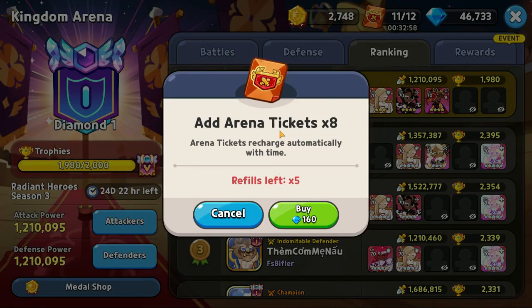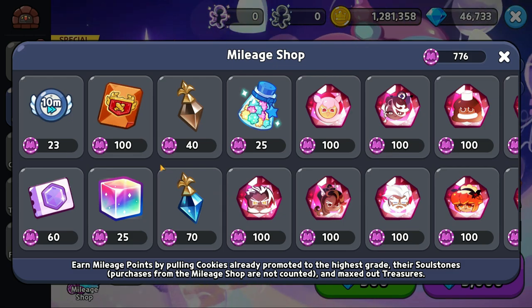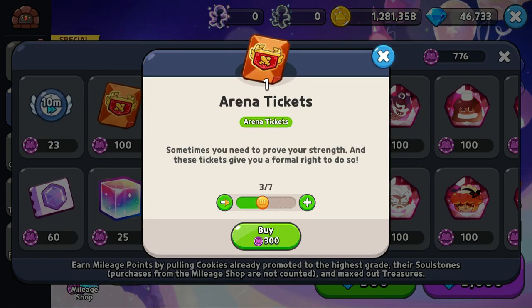Here's a trick for arena tickets: the day before you start your top 500 grind, buy a bunch of arena tickets with crystals — those tickets carry over to the next day. Use up all five crystal refreshes for tickets, and the next day you get five more refreshes plus the tickets from yesterday. One final trick for more arena tickets is the mileage shop, though that's very pay-to-win and I don't really use it.